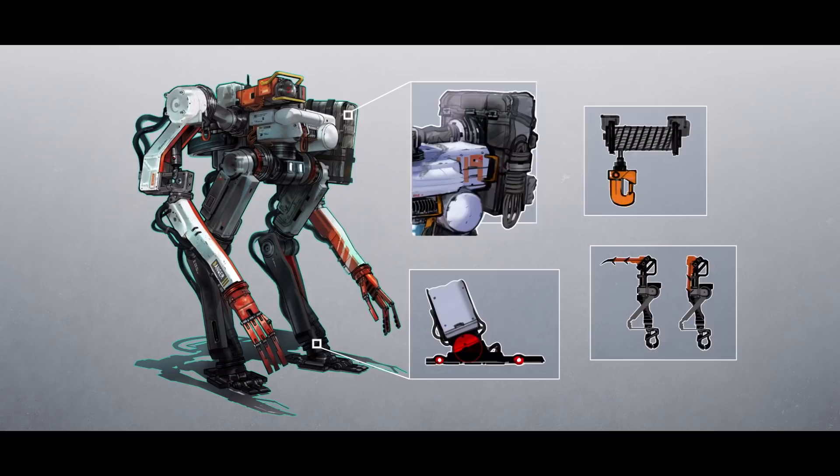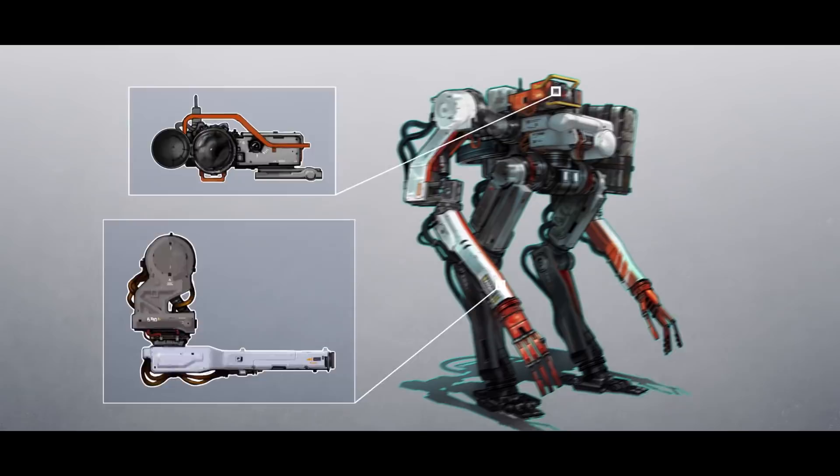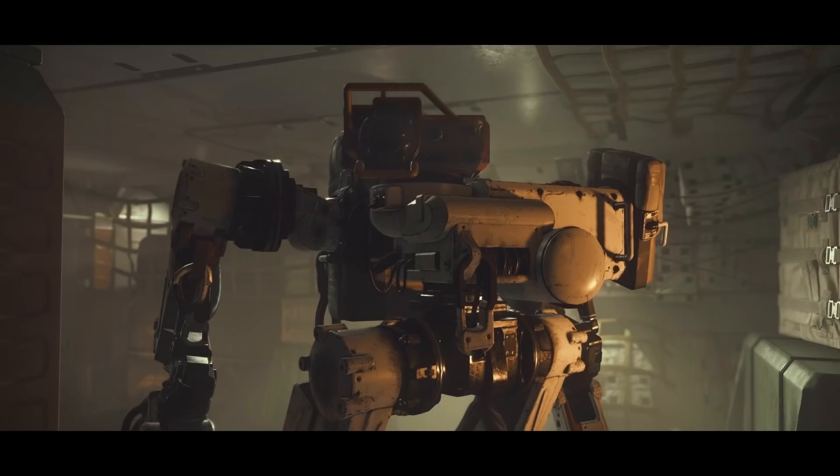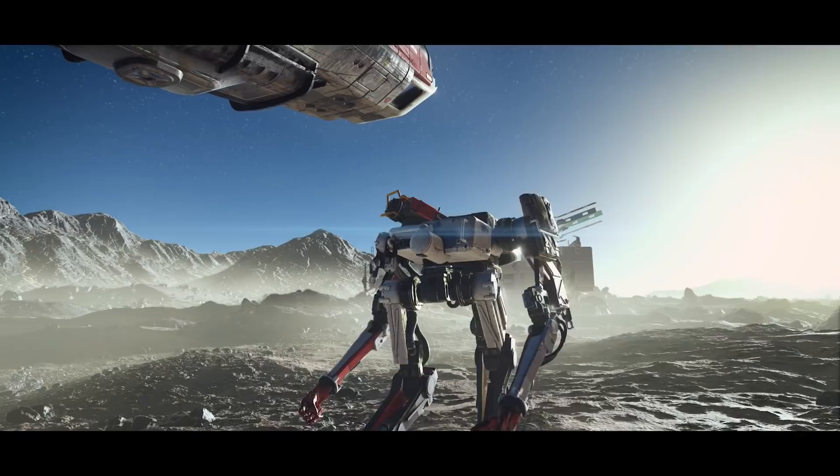Vasco does have defensive capabilities, should the need arise, but his primary role is peaceful. He wears the white and red livery of Constellation, though many years in the field have worn the paint and dented a few panels. But he's still the reliable companion that an intrepid explorer like yourself can depend on.